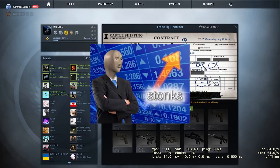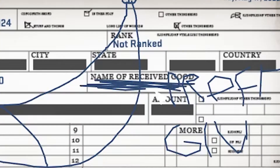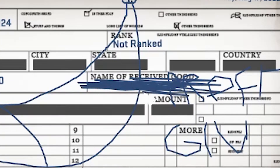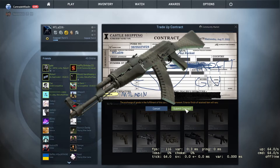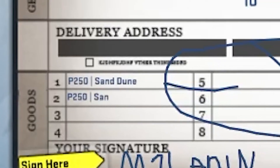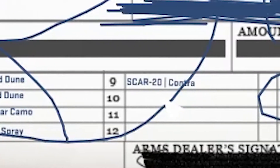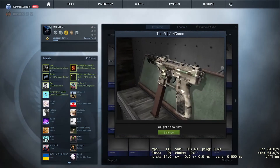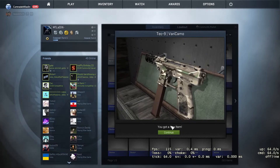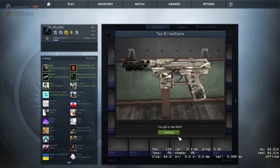We need profit. And of course we scored this out so we don't see what we're getting — we want to get the AK Safari Mesh. Let's go. Look at all these sand dunes going away. Nooo. Oh no, we didn't get the AK Safari Mesh. Well, that sucks.